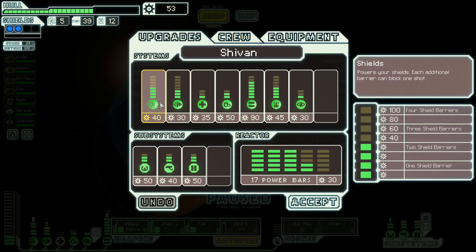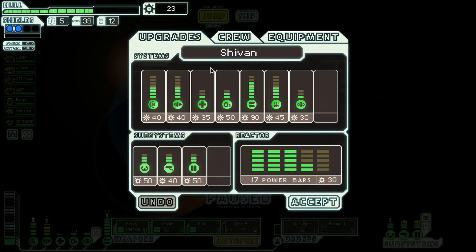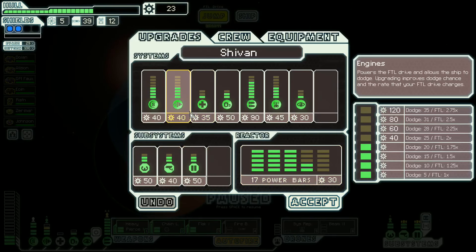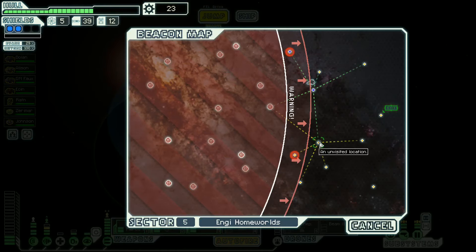Okay, ship. Let's get a little bit... Oh, not shields. Engines. Yes, let's get some engines. Always use some more engines. What's the next level? 40? Yeah. Super cheap. Let's do this. Jump.